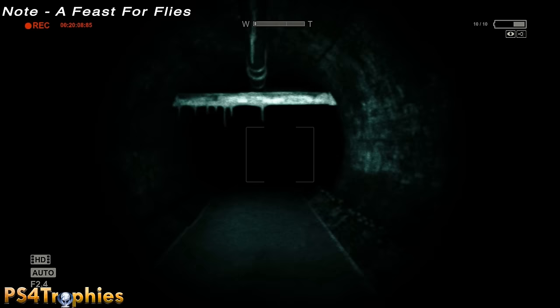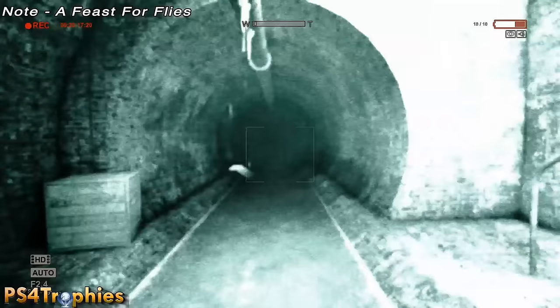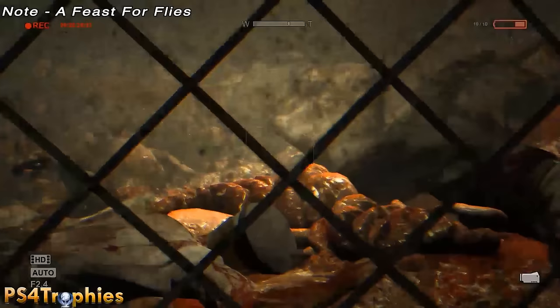The last note in the sewers chapter is at the very end. After you squeeze through this gap, you're going to emerge right by the entrance to the male ward. You're supposed to go up those stairs to the right, but instead go straight back and just peek into this door with your camcorder and you will get your final note here.